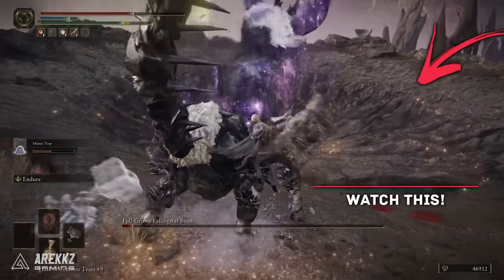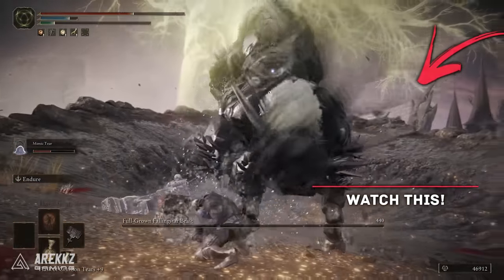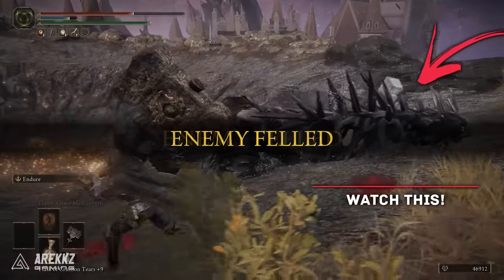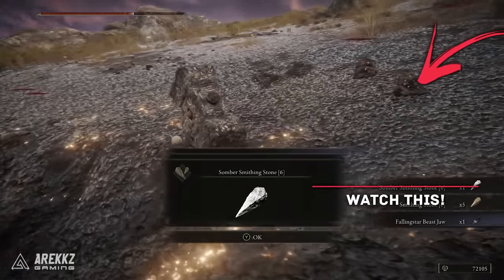Anyway, there you have it — a list of six awesome items: five weapons and one talisman that you should definitely get if you are specced for strength. Let me know in the comments if you guys have other picks, keep it locked for plenty more, and check out our latest upload if you haven't already.